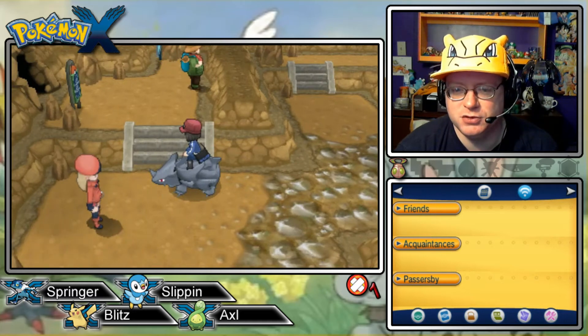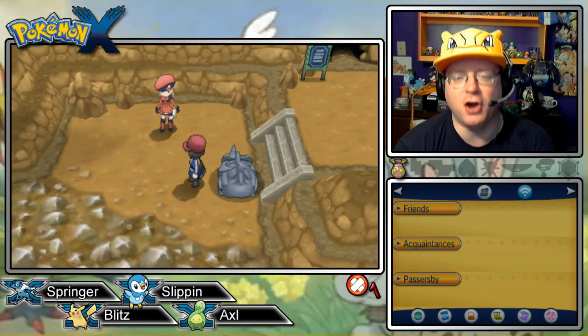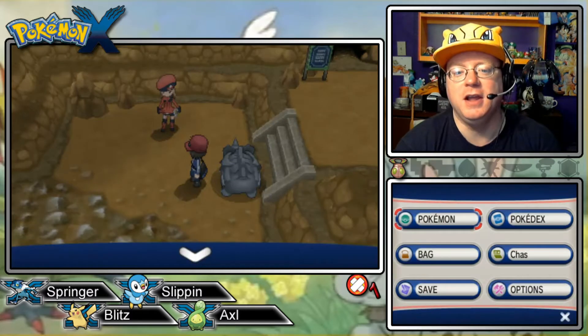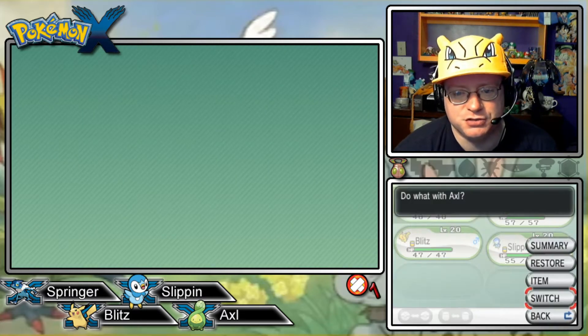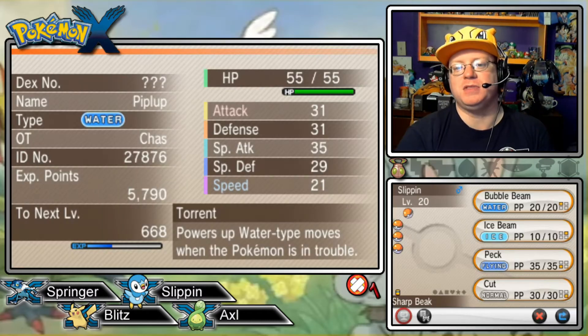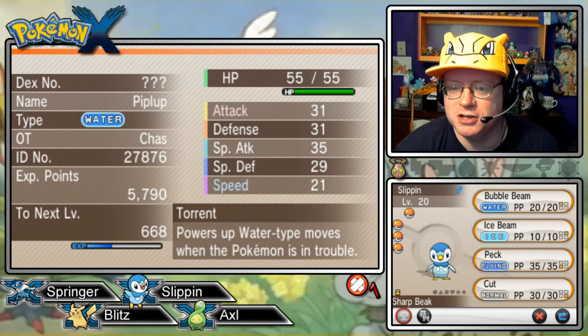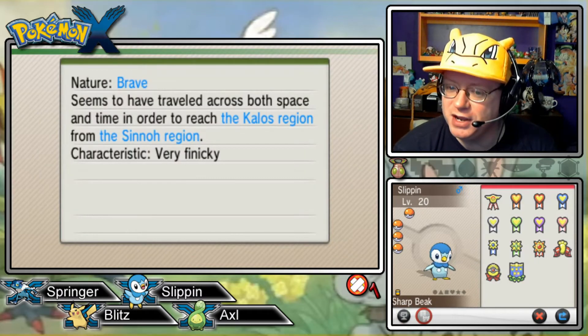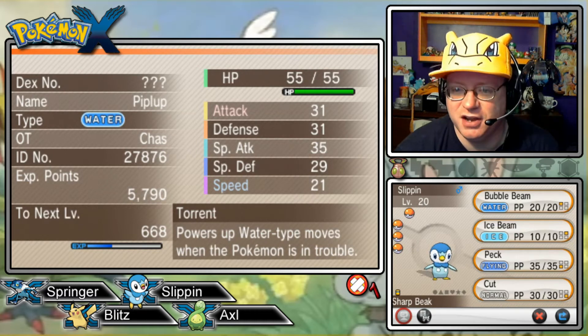Let's do our team recap right now. Leading the way is actually our Piplup from the Sinnoh region. He is level 20 with the Torrent ability, Brave nature, holding the Sharp Beak to power up Peck. We also have Bubble Beam, Ice Beam, and Cut for the moveset.